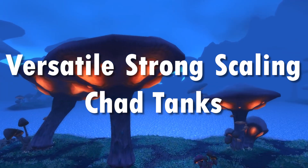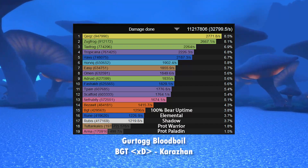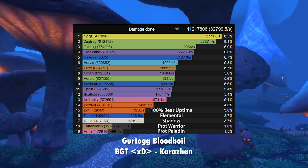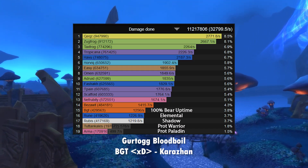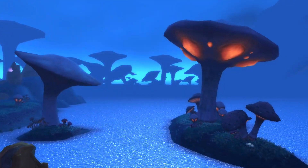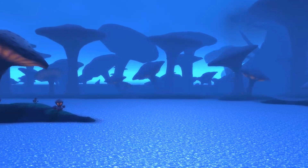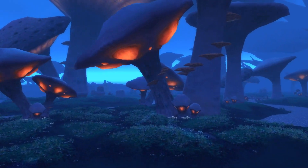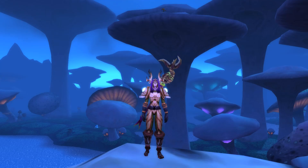Even in fights where you tank for a large chunk of the time you can still catch some of the lower-end DPS if they aren't pushing themselves — shadow priests, Boomkins, affliction locks better be scared, because if they make mistakes or slack you can genuinely catch them on the meters. If you enjoy being a complete chad on the meters even as a tank, this is 100% the spec for you. Feral is just solid — capable in tanking most encounters, has the best tank DPS single target in the game, and can make lower DPS classes sweat a little.